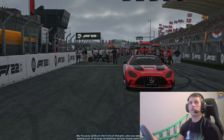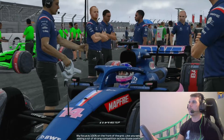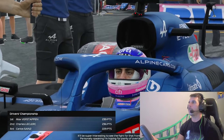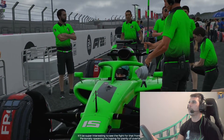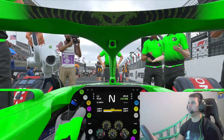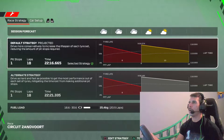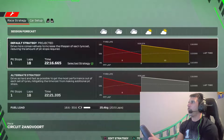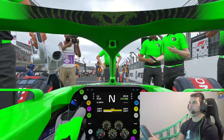My focus is 100% on the front of the grid — we're seeing a lot of strong competition across those positions, so it'll be interesting to see the fight for that front spot. Personally speaking, I'm hoping for plenty of overtakes. So we are P10 — kind of want to stay there, stay in the points. I think we can do it with our car. Let's go to race strategies: pitting on lap eight, it's going to be an 18-lap race, soft to mediums. We're going to stay with that strategy. Let's hop into this race.